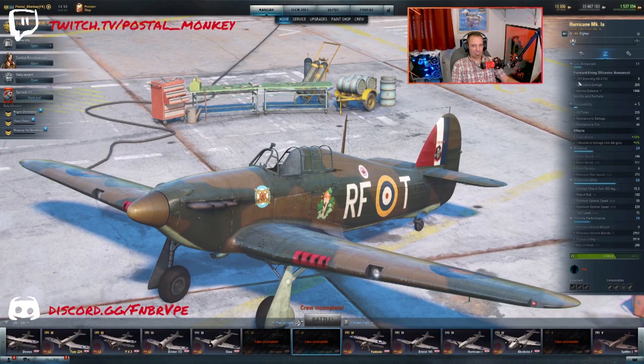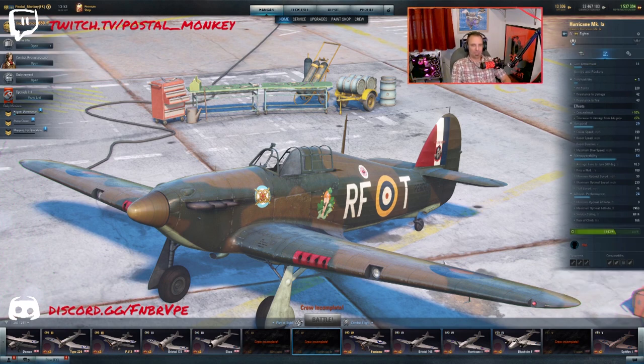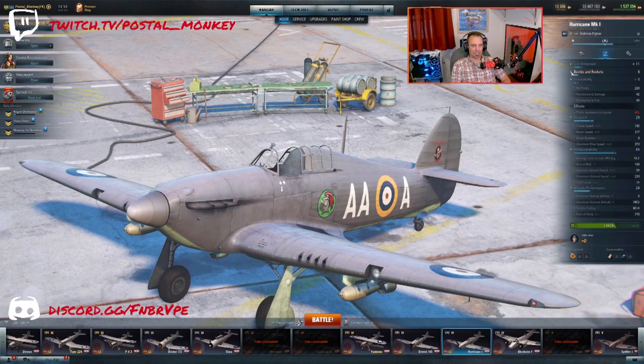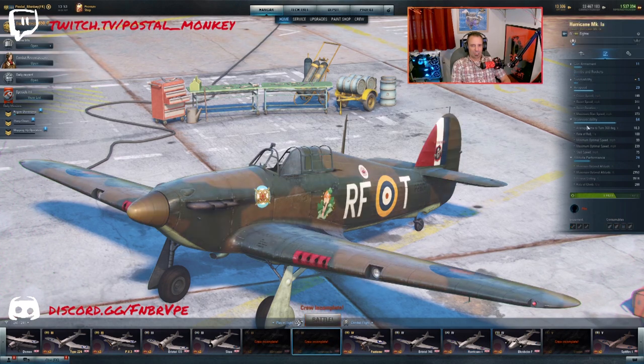When we look at the stats, they've got the same eight .303 Browning machine guns — no difference there. You're missing the two bombs, which really come in handy on the Hurricane 1. You don't have overwhelming firepower like you do on the Hurricane 2. Survivability is the same, hit points are the same, and maneuverability is exactly the same across the board.